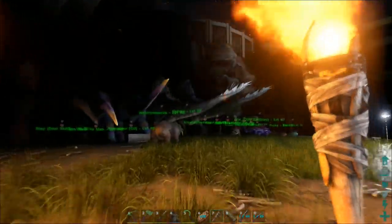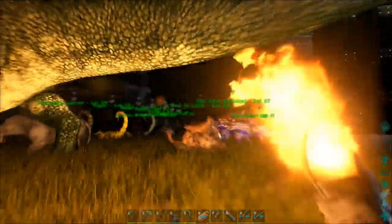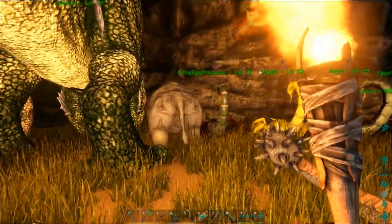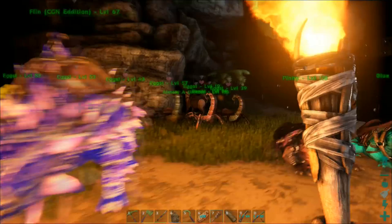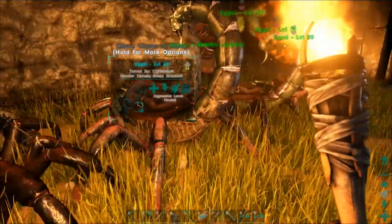Also for some reason these wild pigs — Phiomias — have just started spawning in our base straight after the update. There's three of them now. I don't know how they're all getting in our base, but we got three of them. Unless somebody's been dropping them in our base, which could be a possibility.